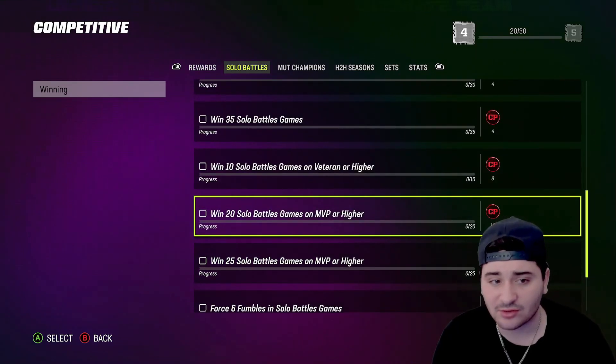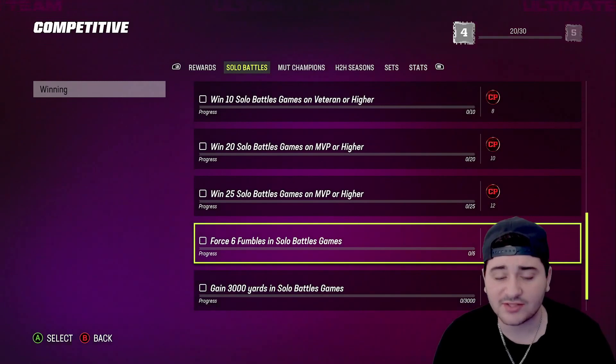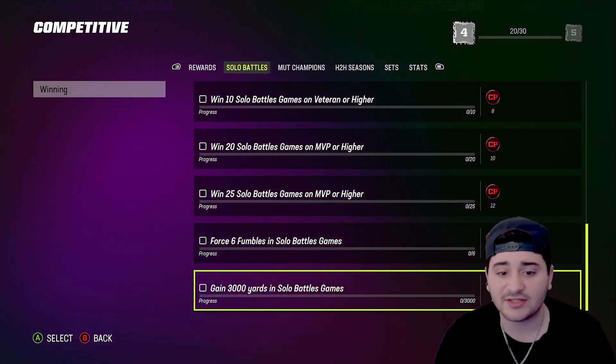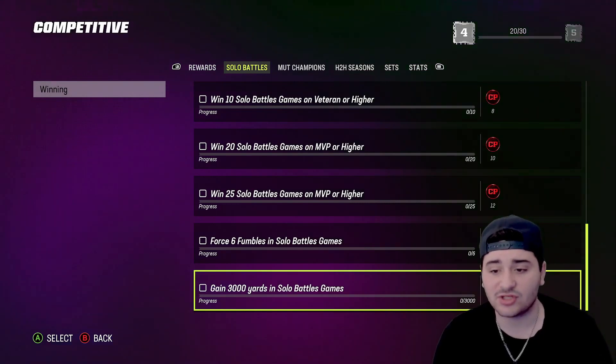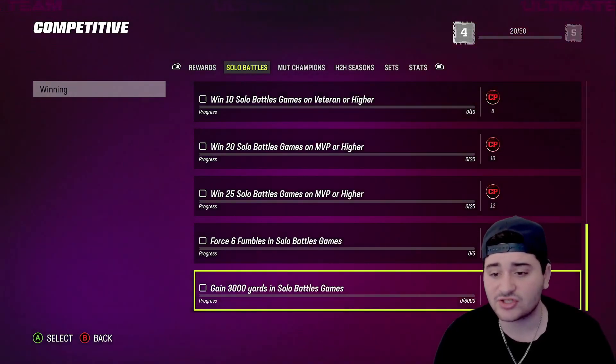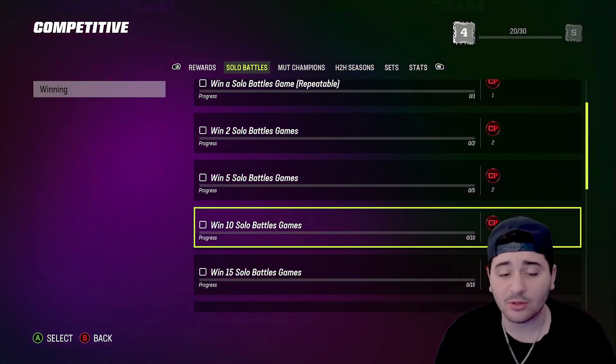Once you reach 25 wins you can play on whatever difficulty you want, and this should get done pretty easily throughout the week. You probably won't even have to play Solo Battles next week if you just grind them this week. The four to six fumbles will easily come once you play on Rookie, and so will gaining 3,000 yards since you'll be rushing and chewing clock all game. Pretty much this all gets done as you go.